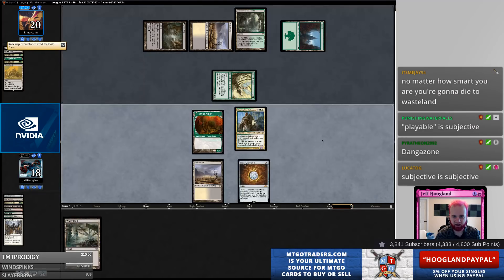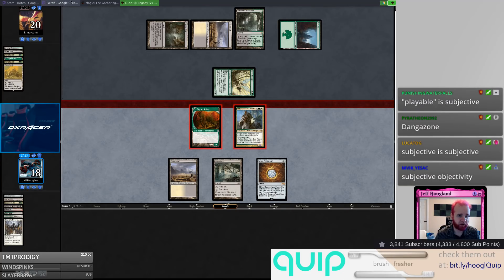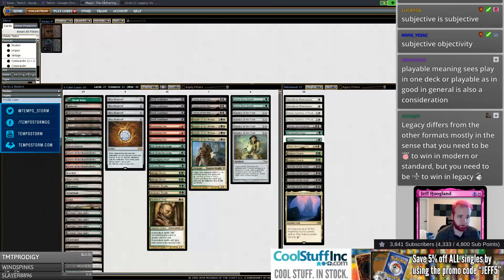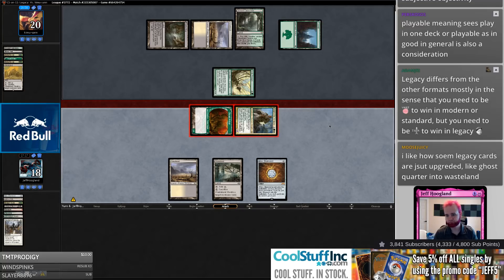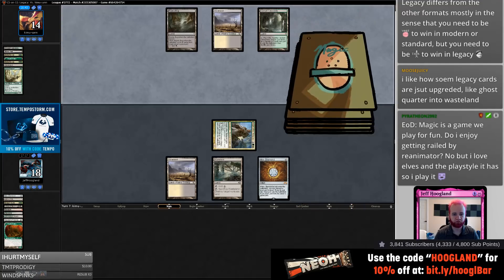I guess they can just sit here and fog me with Scryb Ranger plus Dryad Arbor, which is kind of annoying. And if I look at this deck right now, this Knight doesn't actually have anything useful to do — my Maze of Ith is in my bin, cycle lands don't accomplish anything, extra Wastelands don't really do anything. So I'm just attacking with this beater.